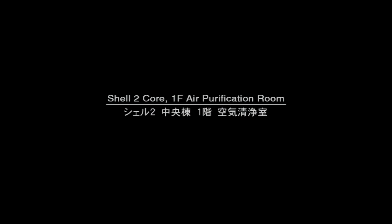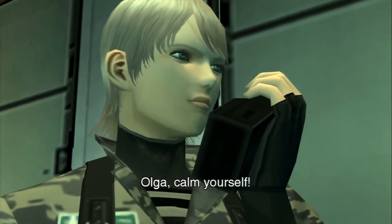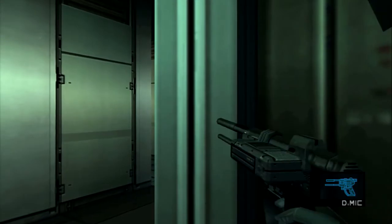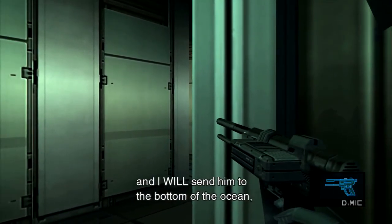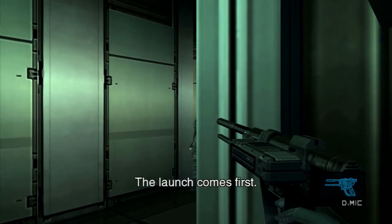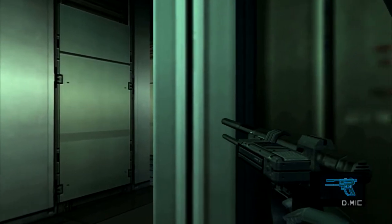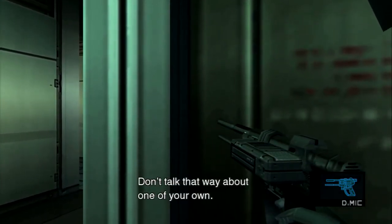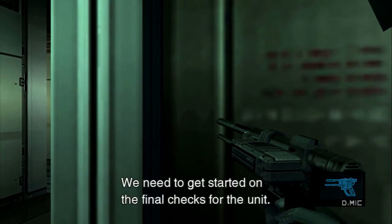We're going to eavesdrop on a conversation between people we've gotten to know over the last couple of hours. Olga says Snake is here in shell one and that her father had unfinished business with him. She's told to calm herself and set aside personal feelings. She insists she's been waiting two years and will send him to the bottom of the ocean next to her old man. She's told the launch comes first. She asks where Olf is, saying she doesn't trust him. She's told not to talk that way — he's reminded that Olga's father was left to die.